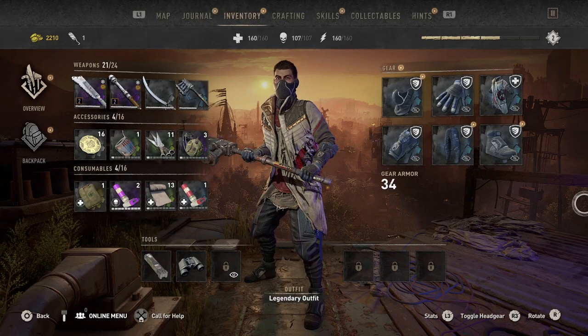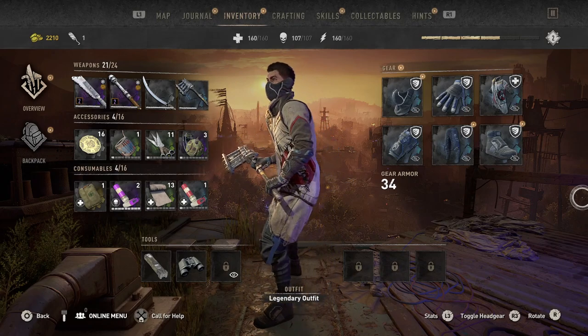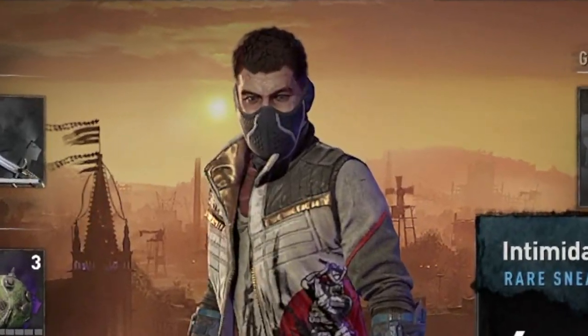Why don't I test both DLCs for you all in the game? So we are wearing a combination of Peacekeeper and Survivor gear. I am now the double agent — a brand new hybrid, a human cocktail. I am Aiden Babaden.